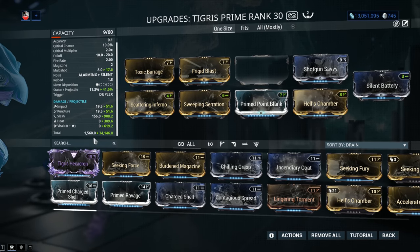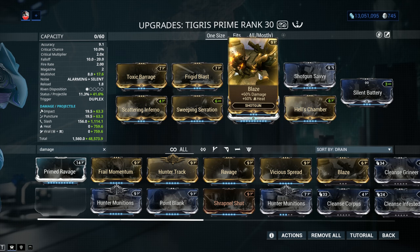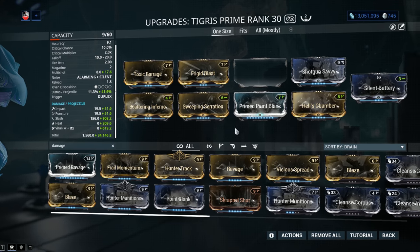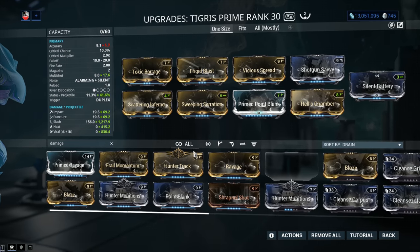You also have a couple of extremely powerful alternatives. Allow me to introduce Blaze — a fantastic shotgun mod. If you don't have it, you get it by doing nightmare missions. It adds 60% damage and 60% heat. The problem with using it on the Tigris Prime in this combination is it adds a bit more heat than I'd like depending on who I'm shooting. If you want something more neutral that won't mess with your proc priority, go for Vicious Spread. Yes, it nukes accuracy down to 5.7, but it's a shotgun — use it as a shotgun. This is my recommendation.